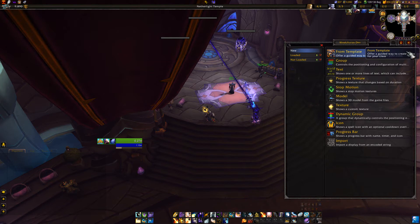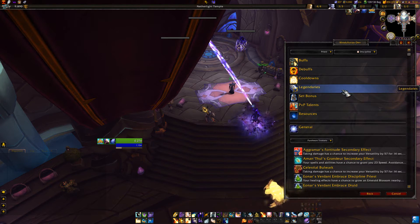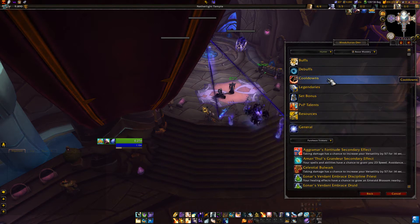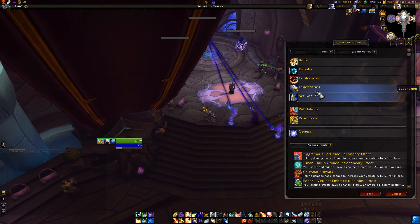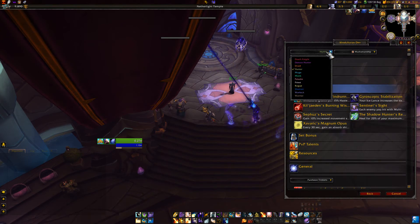First up are major improvements to the templates. A user, Nighthawk, reported a lot of missing items and spells, and in addition to fixing those, I also reworked the organization of the templates. There's now a legendary list per class, and I'm looking for feedback on the templates. Have you ever created an aura with it, or was the feature unknown to you? Do you think it'll be a worthwhile feature to keep for Battle for Azeroth? Let me know with a comment.